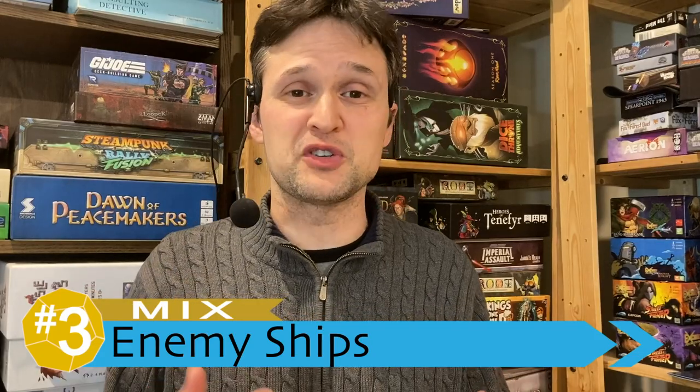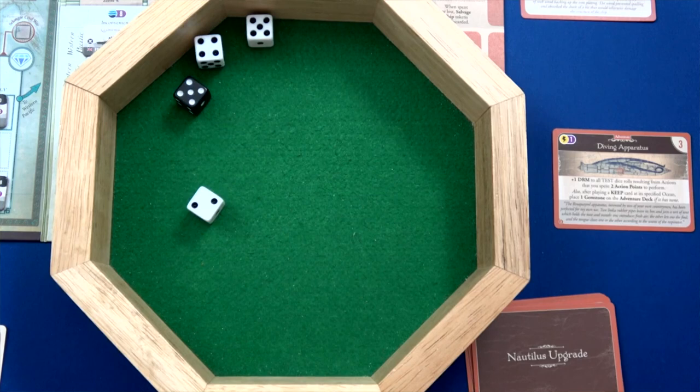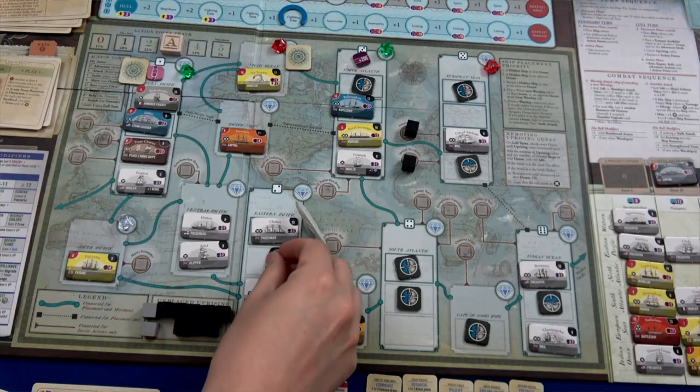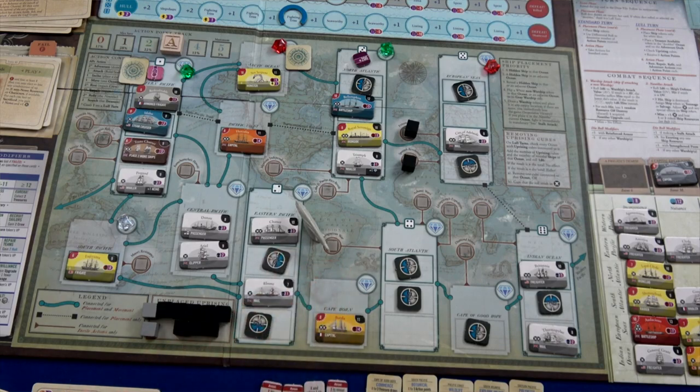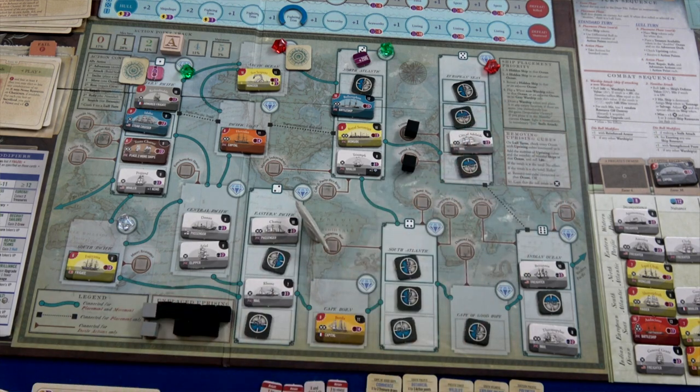I mentioned ships, and that's my number three — a mix — managing the ships that pop out on the board. At the beginning of each turn, after resolving the event card, you roll some dice and they spawn ships on the board. If too many pop out they get stronger and stronger and eventually you'll lose the game. On the positive side this brings a lot of tension — how much do you want to manage these ships? Combat itself is a bit of a crapshoot; will you get damaged?